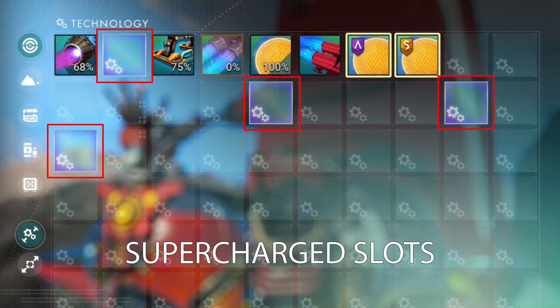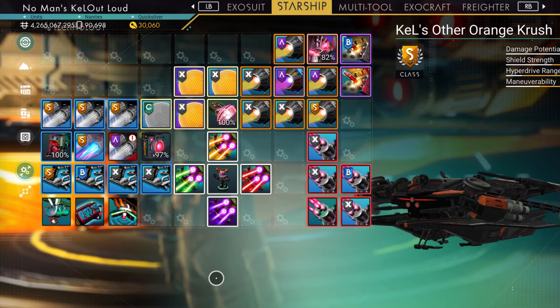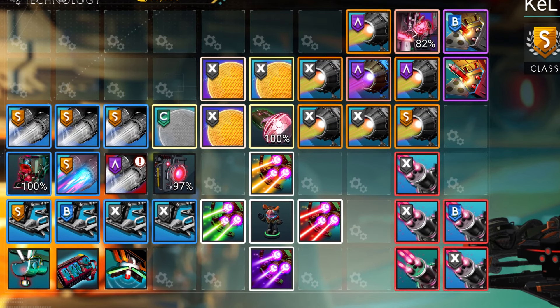We now also have Supercharged Slots — special slots in your tech inventory area with a purple background. When tech upgrades are placed in these slots, the stats get an extra bonus added, making them even better. Mixing good adjacency with keen Supercharged Slot use, you can gain some mighty results.